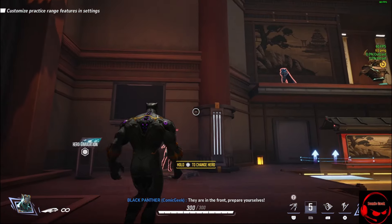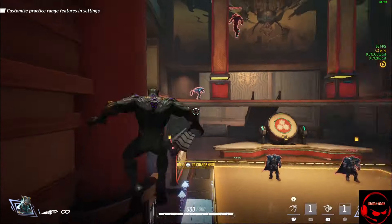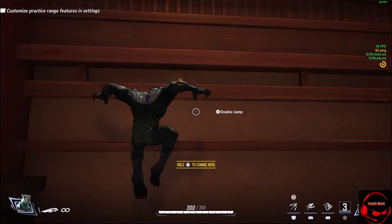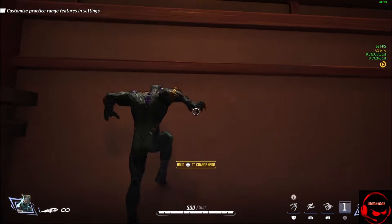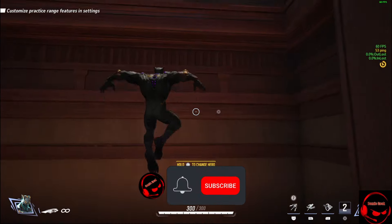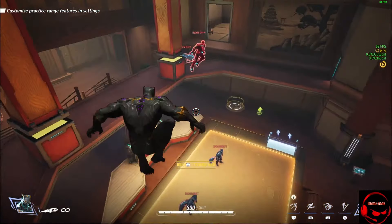X is a different, weird one. Because essentially you hit X and he can, like - it looks like he was able to double jump. So he can wall run for a bit and do, like, a little double jump, essentially - which is very, very cool.